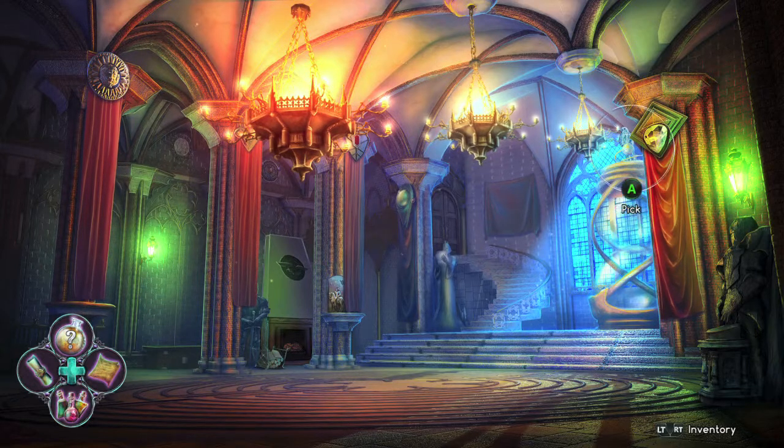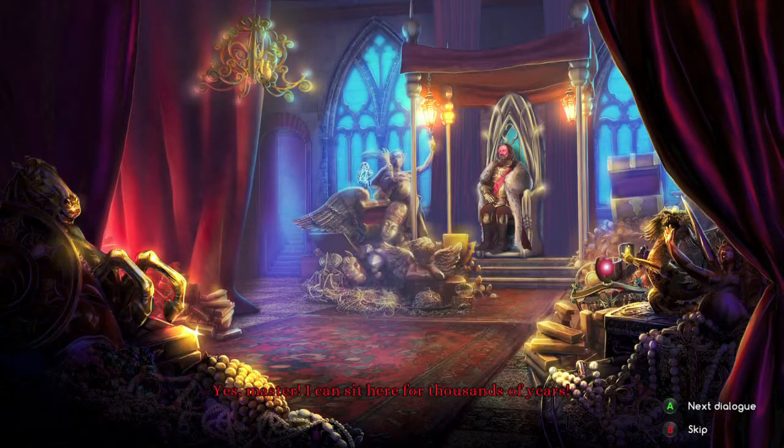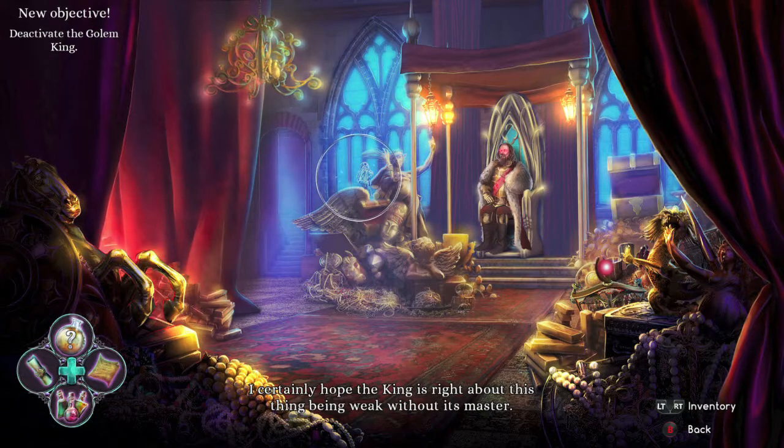Once you break back into the castle, it's up here on this giant hourglass. Then you are going to head into the throne room — this one is going to be right over here on this pile of treasures.